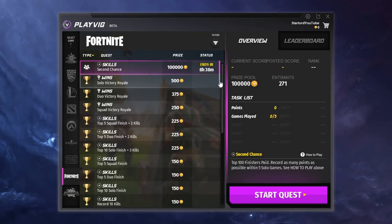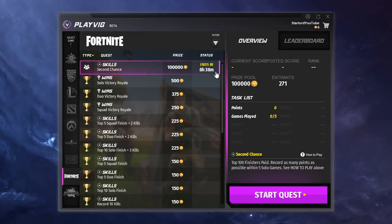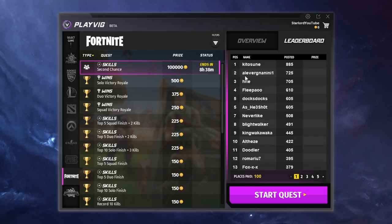Basically how it works is, let's say you're on the app and you take a quest to get five kills in Fortnite. If you complete that quest in one game and get those five kills, it will give you rewards for completing those certain objectives. But if you're a very competitive player, you can do leaderboard quests which have you compete against other players on the PlayVig app so that you can win huge cash prizes.